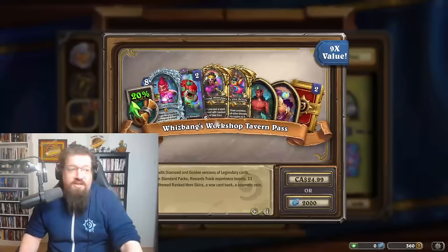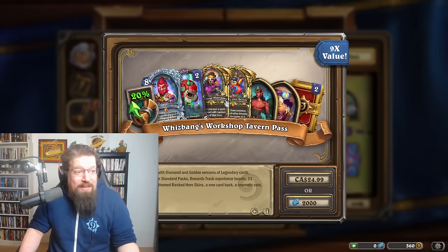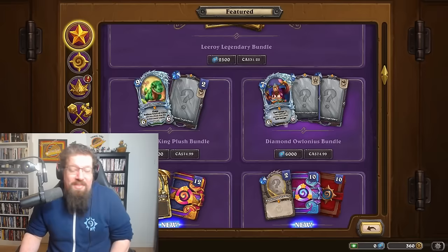Let's talk about the bundle controversies and everything in the shop. They have the new tavern pass for Wizbang's Workshop — these are usually pretty decent value, you get XP boosts, gold, mostly cosmetics, two golden packs. I don't think it's the worst value. The main hubbub I saw on Reddit — and I was also really pissy about on Twitter — is about the diamond cards.